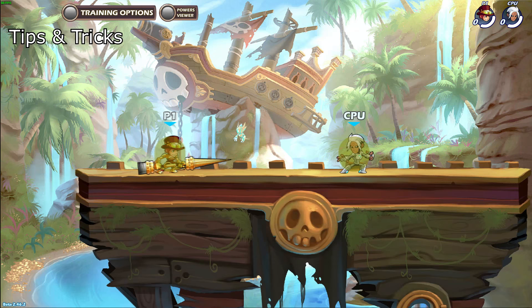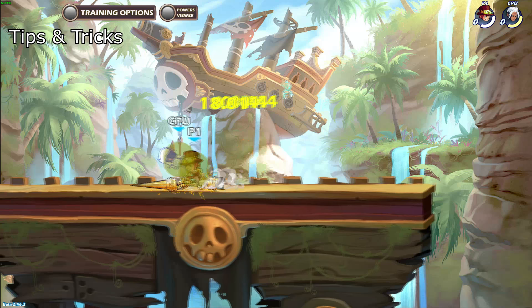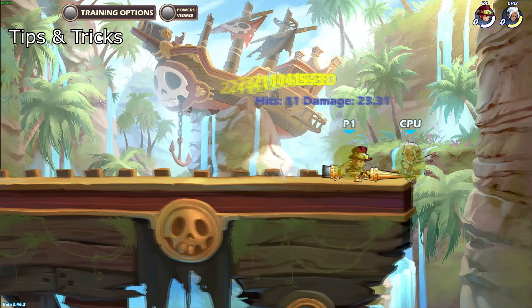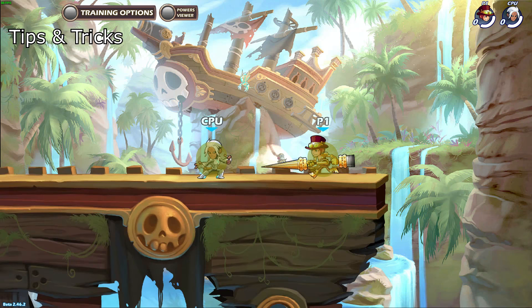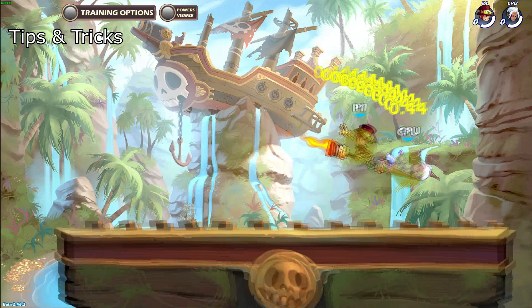Try to make use of the fact that side air and down air take you forward by using them right next to the enemy a lot. Even though they can both reach very far, it's not good to always use them at max range since enemies can see it coming easier and punish you easily. But when you use these attacks up close, if they miss, the attacks will carry you away from the enemy rather than closer to them, making it more difficult to punish. The best way to do this is to speed dodge close to them and then use side air or down air.